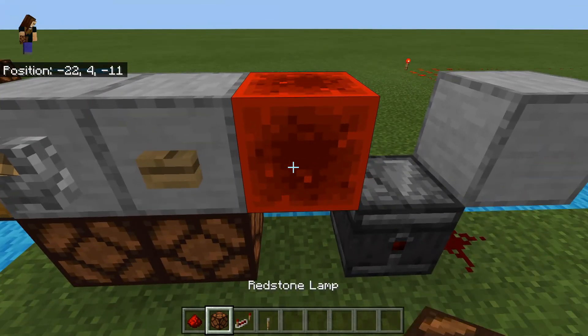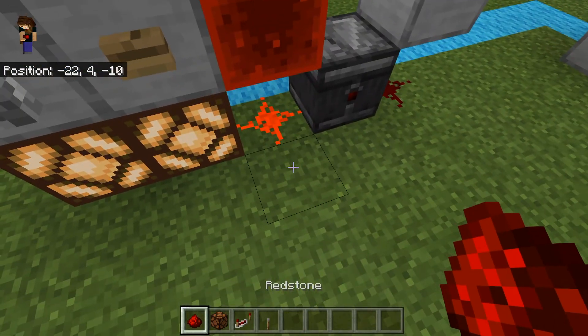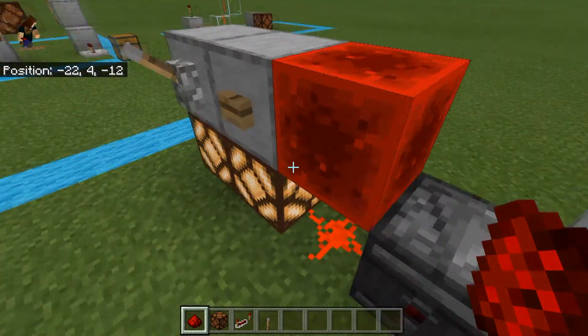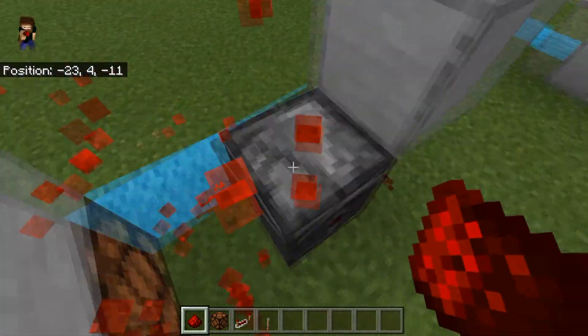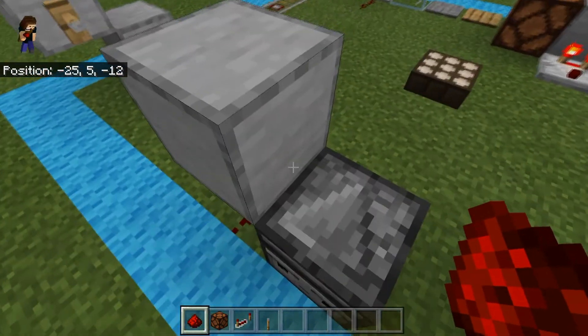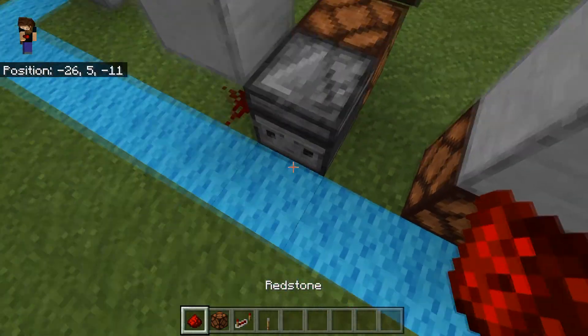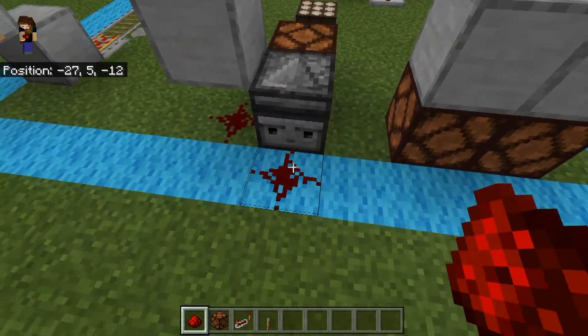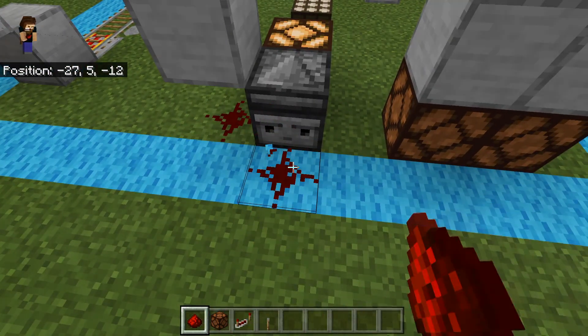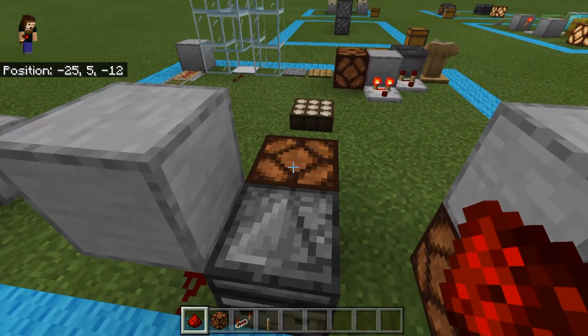Next up, you have the redstone block itself, which gives power just like a redstone torch does. And then we have the observer, which gives a momentary pulse when it sees something change in front of it. So every time something in front of the observer changes, we get a signal out the back of it.